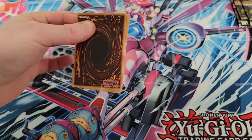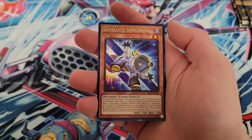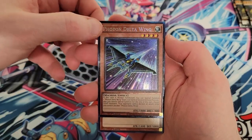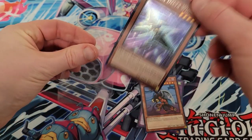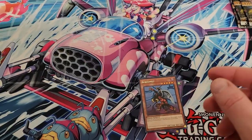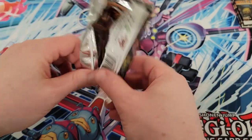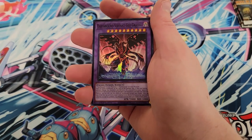What else we got? Flame Swords Dance, Sun God Unification, Satellite Synchron, Photon Delta Wing... we got a collector rare! Let's go - this box is hitting! We're going to keep this as well. So we got a collector rare and a quarter century rare. This box is throwing smoke - we might still have another slot, and we're only on the second column here.